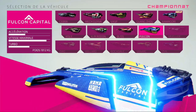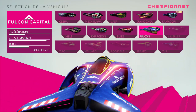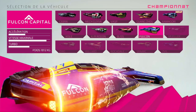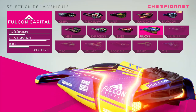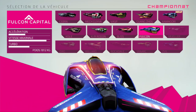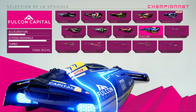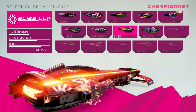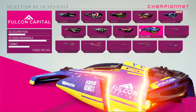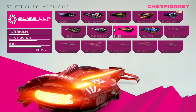Vous voyez, c'est F-Zero. Je vous montre juste ce véhicule, c'est F-Zero. Le Falcon Capital, évidemment, grosse référence à F-Zero avec Capitaine Falcon. Le design du vaisseau, c'est exactement les mêmes couleurs. Par contre, ce n'est pas un vaisseau que j'apprécie énormément : il a une très bonne vitesse maximale, mais c'est à peu près tout. Et il a une maniabilité assez moisi.